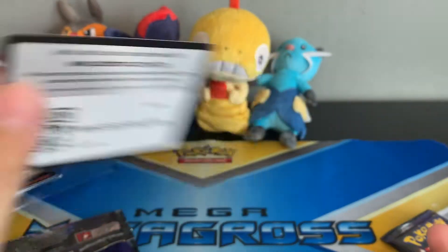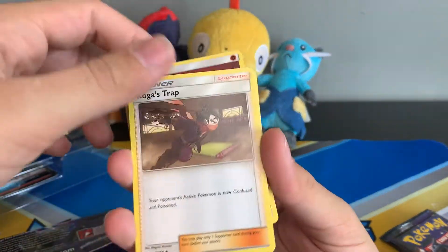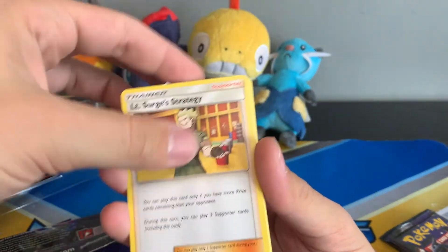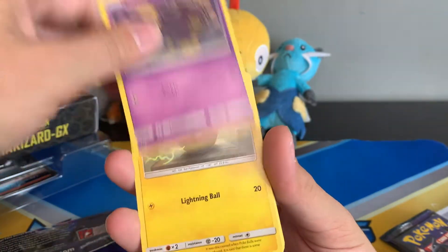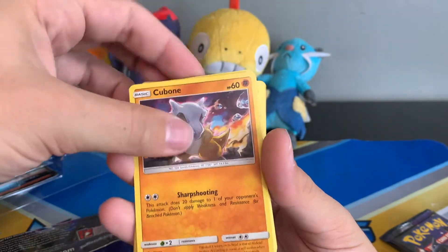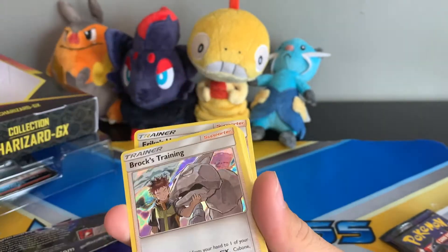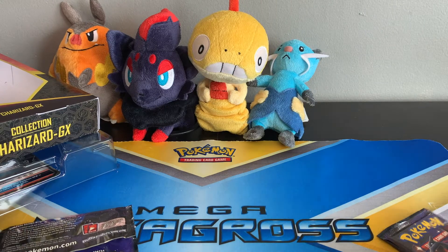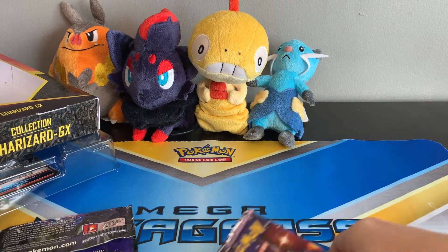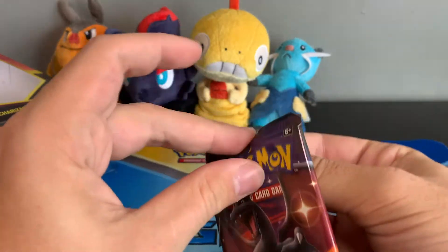Don't worry though, I have something planned for you guys in a worst-case scenario. We have the code card, our energy, Koga's Trap, Lieutenant Surge's Strategy, our Chansey, our Clefairy, Koffing, Voltorb, Cubone, Geodude, and a holographic Brock's Training. I will take holos every single day because unlike Champions Path they are not guaranteed. Two packs left — I am superstitious and I don't believe the Charizard will ever be in a Charizard pack, so let's just crack this bad boy open.